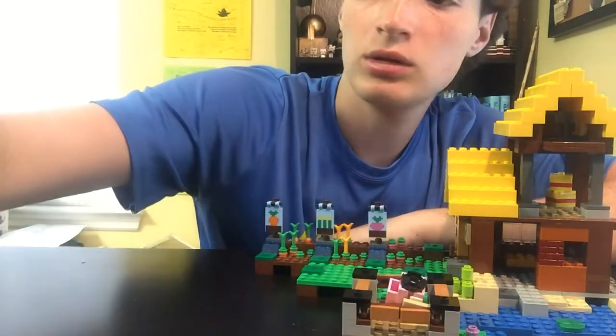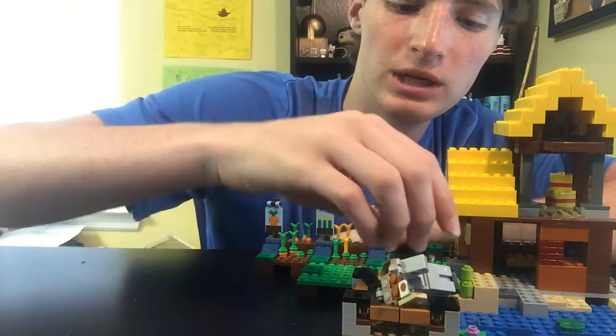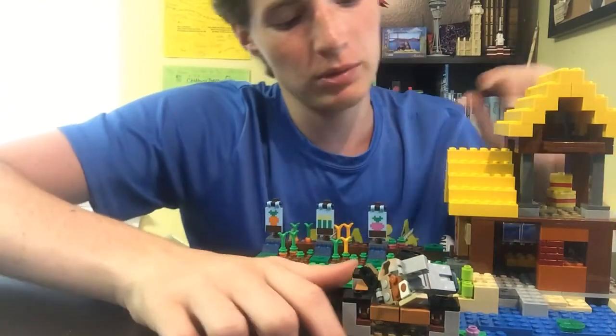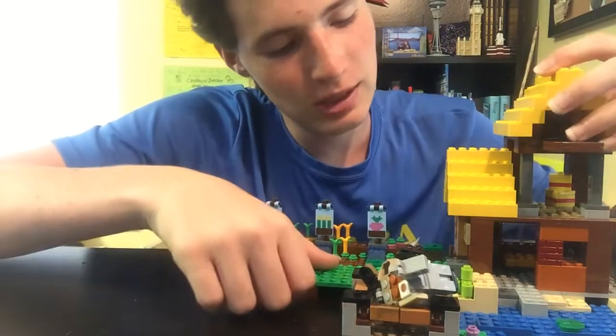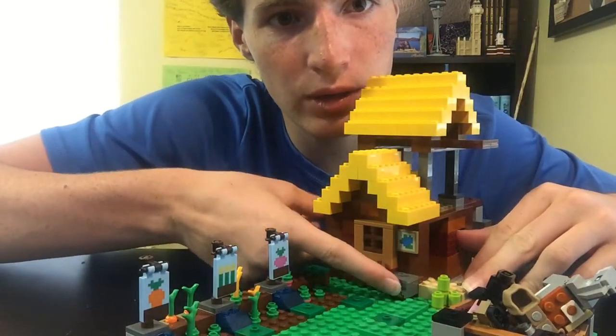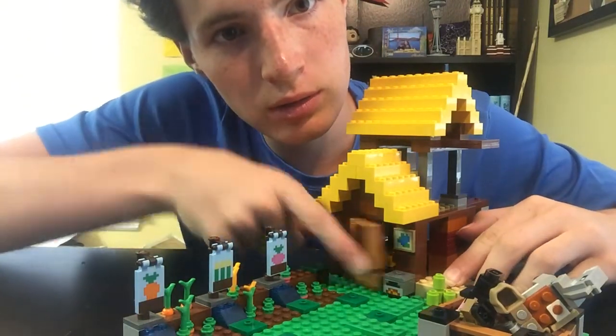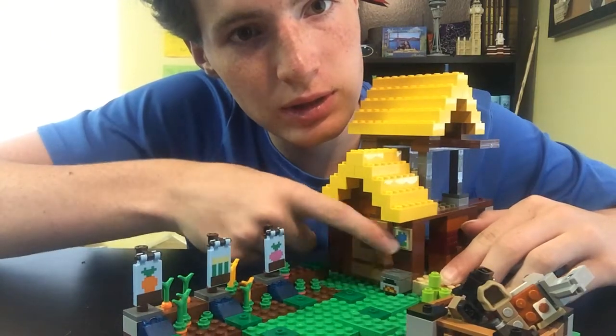You can just drop the animals in there — they don't care if they're upside down. Over here at the cottage, we've got a furnace right here, a map, some sugar cane, and a door which can open and makes a fun little noise.